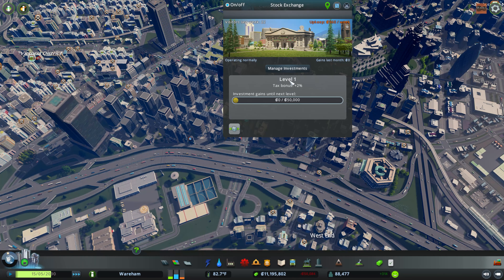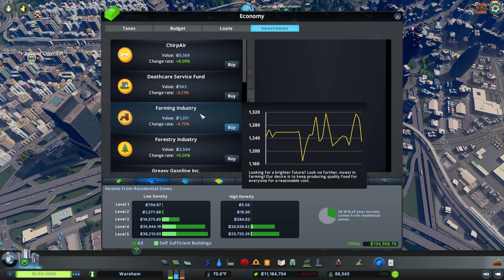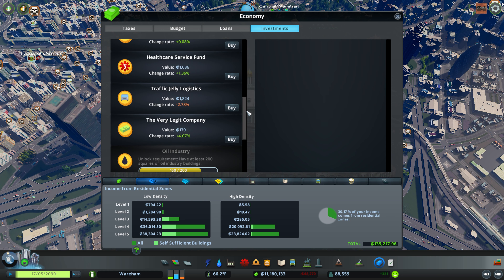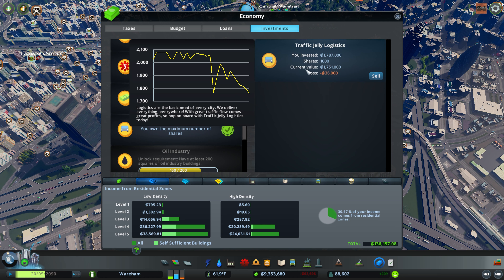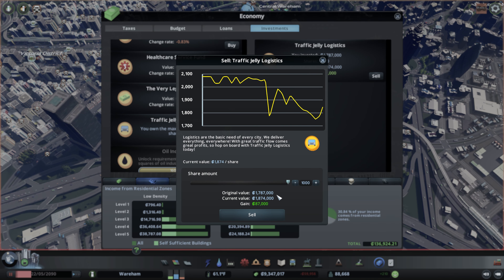Once you have your stock exchange, you can go into manage investments. The way to level up is by having some gains - you buy when stocks are down and sell when they're up. We'll grab Jelly Logistics and buy 1.8 million monies worth of shares, owning the maximum number. Jelly Logistics is related to delivering things. So far we've lost money on it, but now we have a gain of 87,000 monies - we can sell those.